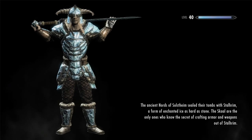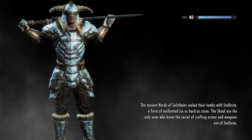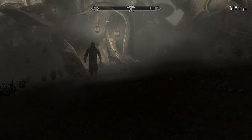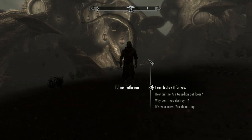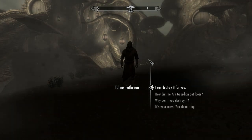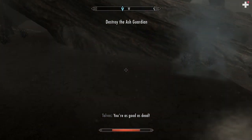Oh, speak of the devil. There's the heavy armor Skyrim. See how the horns point forward? I don't like that. The rest of the armor looks cool, but I don't like the helmet. Oh no, what do you want? Get away from me. You can help me — I conjured an ash guardian, and now it's running amok. Really? That sounds like your problem and not mine. But I suppose I can destroy it for you. For 10 trillion gold. Thank you. I was hoping you would. Oh, you hear that? He accepted my offer. Dude! What the fuck, man?